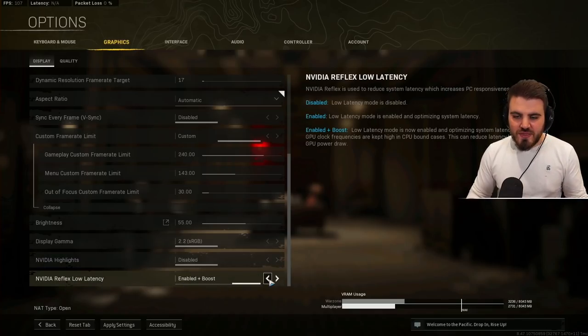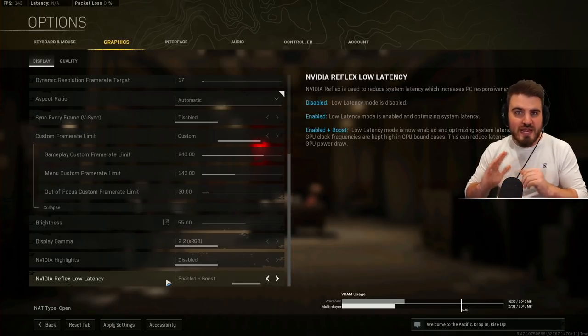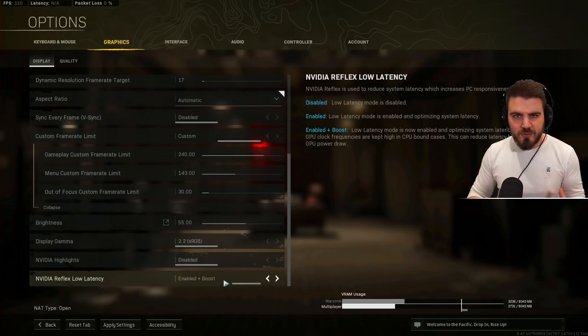Nvidia Reflex Low Latency — for most people, if you have this option put it to Enabled Plus Boost. It keeps the low latency mode enabled and optimizes system latency, and additionally keeps GPU clock frequencies high in CPU-bound cases. This can reduce latency but will increase GPU power draw. Essentially, if your GPU is stronger than your CPU — which is common — Enabled Plus Boost is what you want. For me with an older i7 and an RTX 3070, Enabled Plus Boost is the right choice.